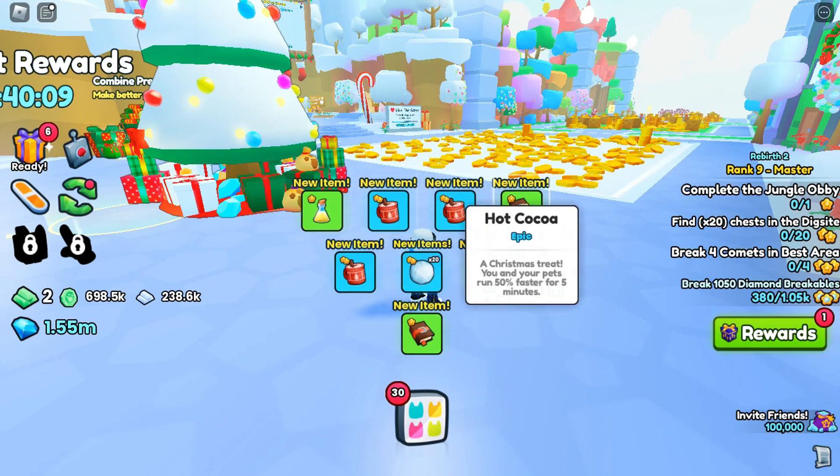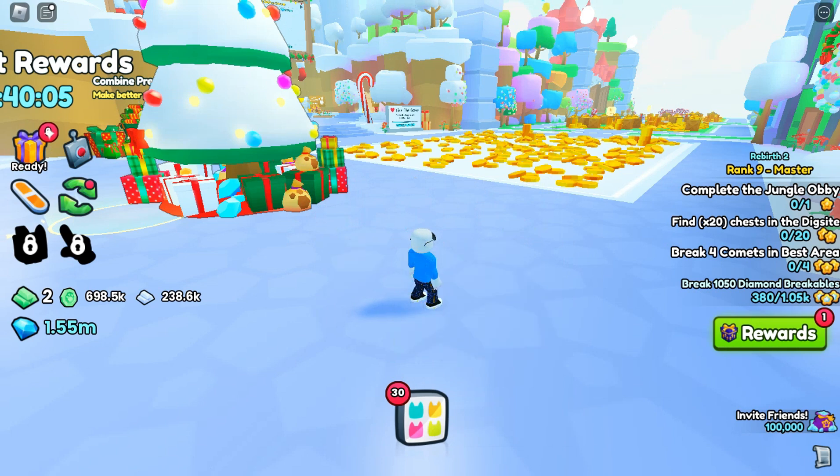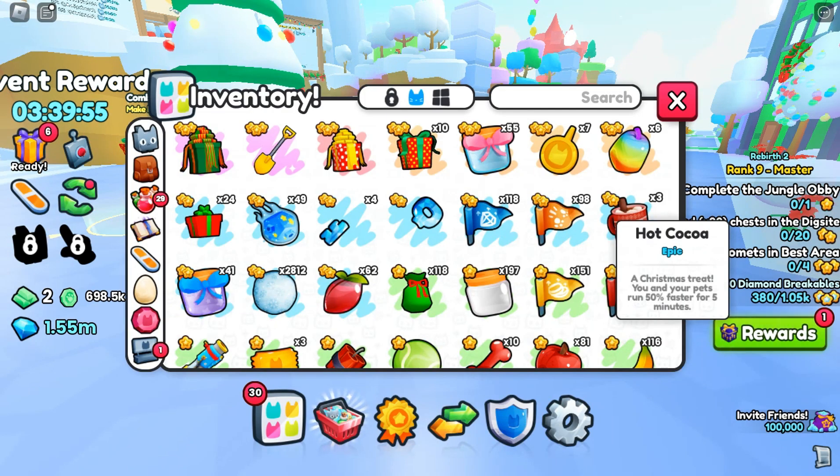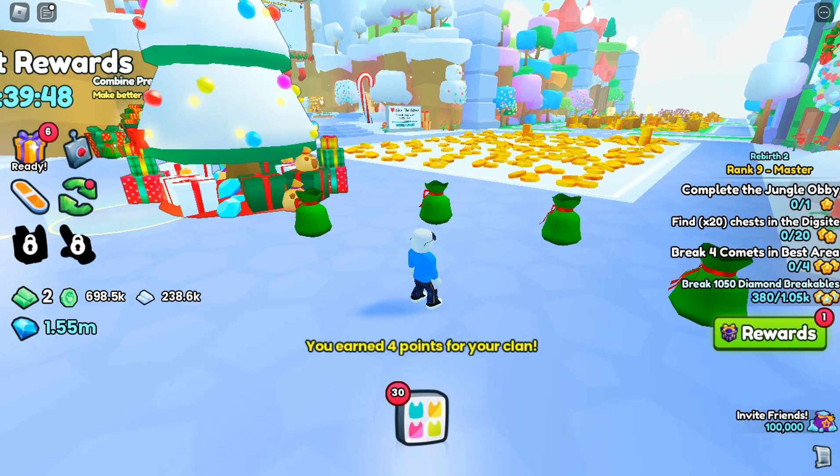Got some hot cocoa, some more snowballs, and ooh, treasure hunter. I need some treasure hunter right now. Christmas tree — you and your pets will run 50% faster for five minutes. I need lots of those. Let's open up another four, see what we can get.